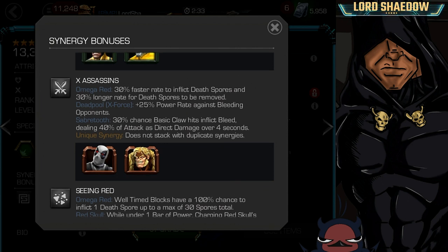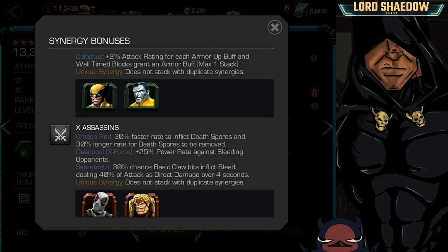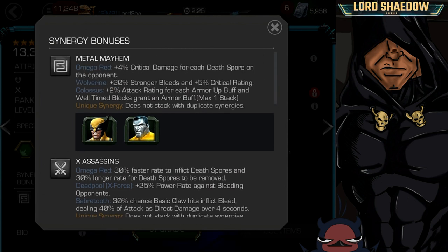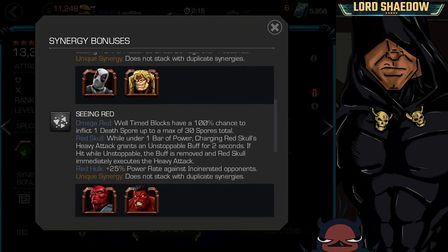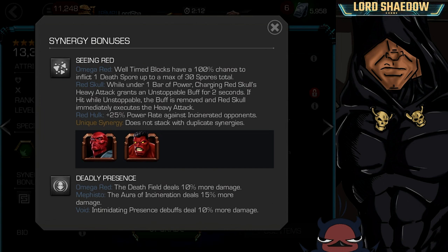Look at the champions — not bad. Colossus just got a rework and I took my Colossus to rank 5, so that Metal Mayhem is perfect. X-Assassins — I have a Sabretooth, also a pretty good champion in his own right. Seeing Red, we've got Red Skull and Red Hulk. Red Hulk is a beast. Well-timed blocks have a 100% chance to inflict one death spore up to a max of 30 spores total, so you're going to be gaining those spores even faster. When you parry — that's the well-timed block — you're going to be close to them, so you're adding spores much faster.